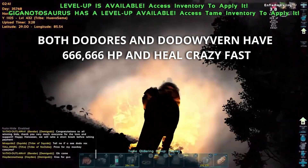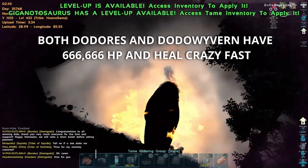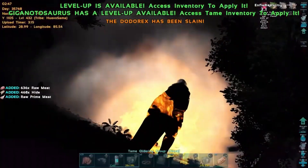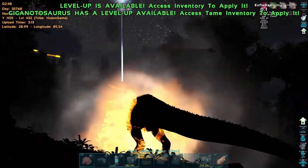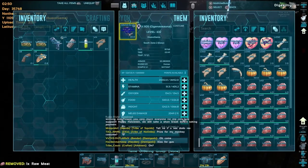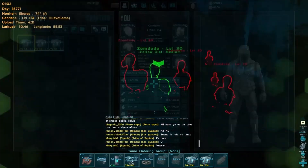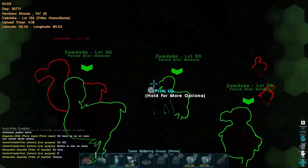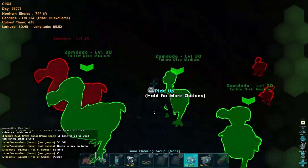Both of them are really tough, holding 666,666 HP and having a crazy healing factor — if you stop hitting them, they will heal like crazy. The rewards from them are going to give you all the Halloween items, including Chibis, Scarecrows, Pumpkins, and even Gravestones.